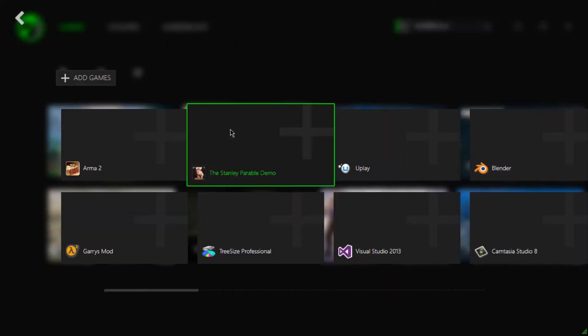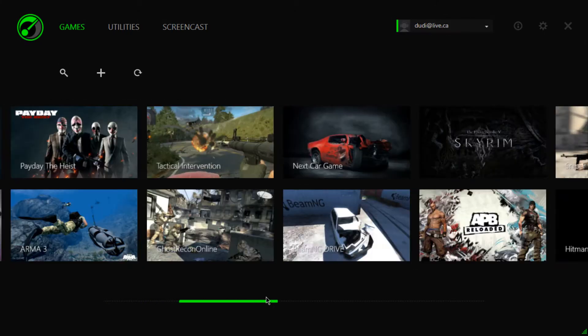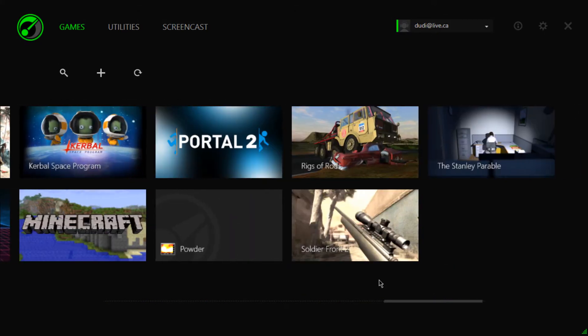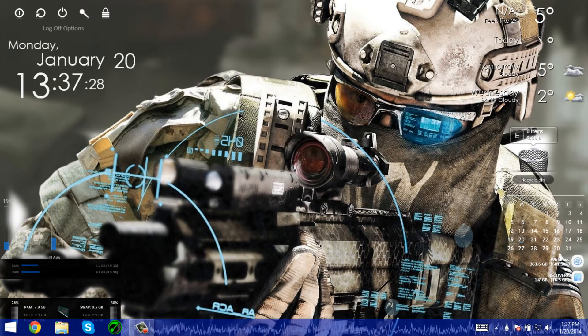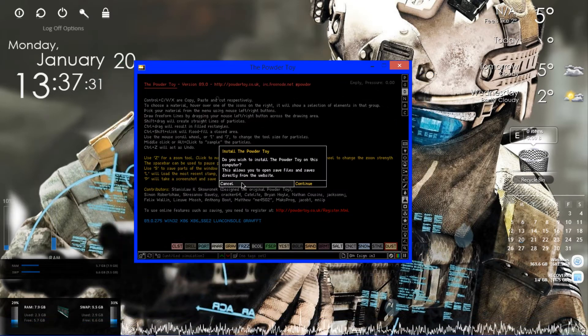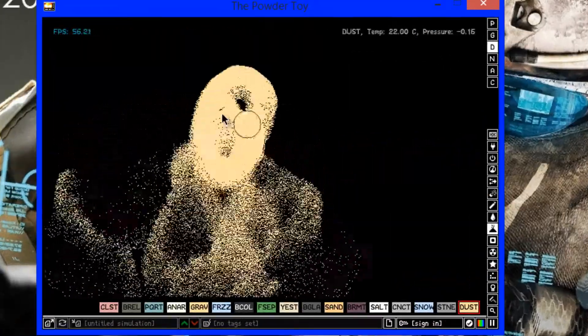For example, if I wanted to add this game right here, you just click on it and scroll, and you should find it right there. Then I bring it up, it boosts the game, and it is right here. As you can see, it is awesome.